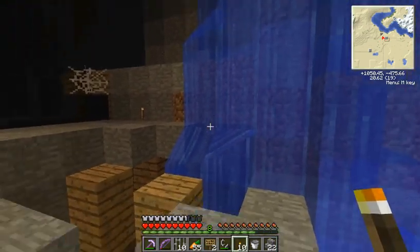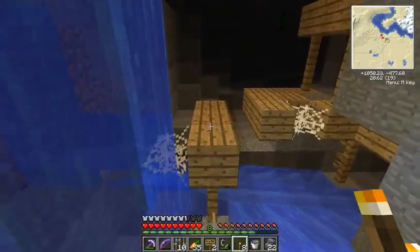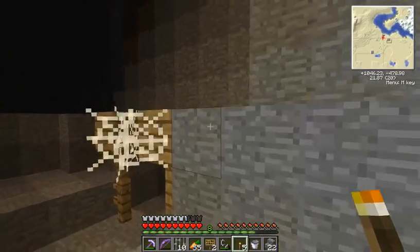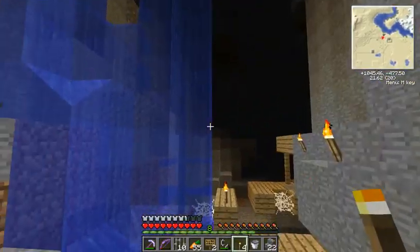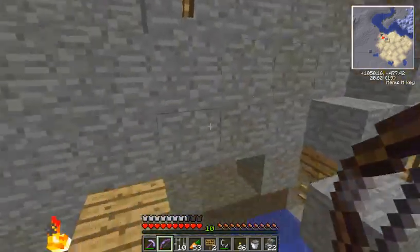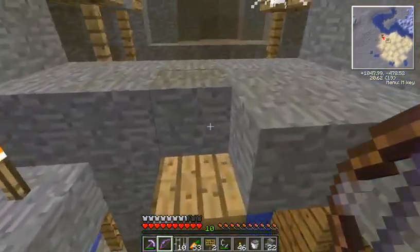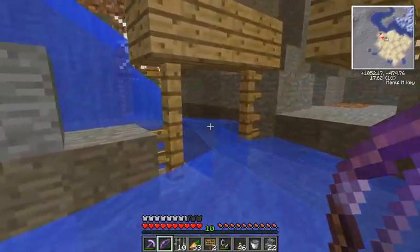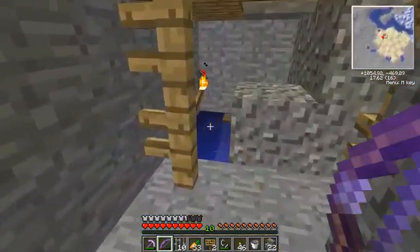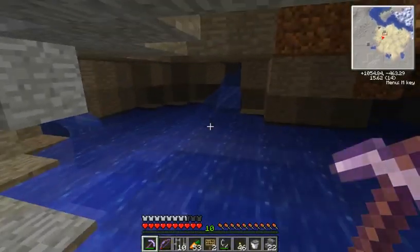Talk about luck. And remember this is a vanilla server, so you cannot x-ray with Ray's minimap, so I had no clue this was here — I just got it on pure luck. Let me light this up a little bit and look around. Threw down a couple of torches, got this thing lit up. Thought it was going to be a lot smaller than it actually is. We got a small little shaft here which goes down into — not sure, I think it's just a puddle. Yeah, some water.